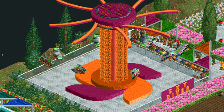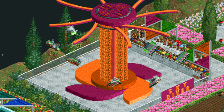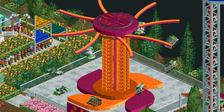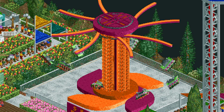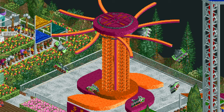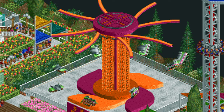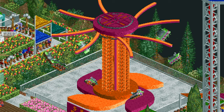Next we have Skydiver. This flat ride is modeled after those hang glider rides you might have seen at traveling fairs — the Cliffhanger model from Huss or Bätech Enterprises. I use the flying coaster cars here to give you that hang gliding experience, and what's great about this design is that there is no shoestringing involved, so you can actually save the track and plop it down in any park. It's a really great addition as a family flat ride.